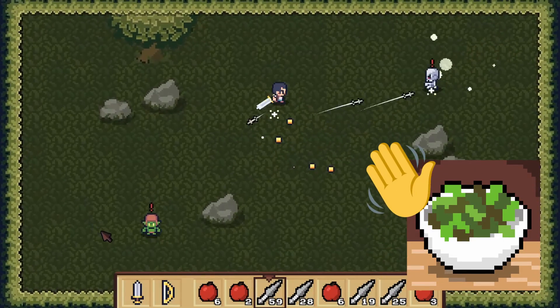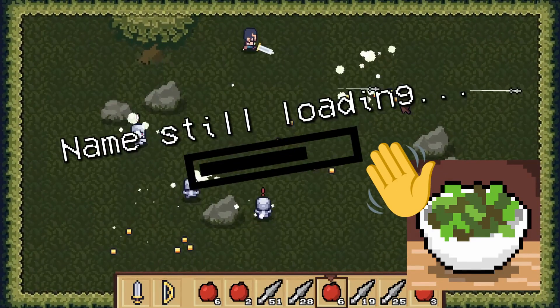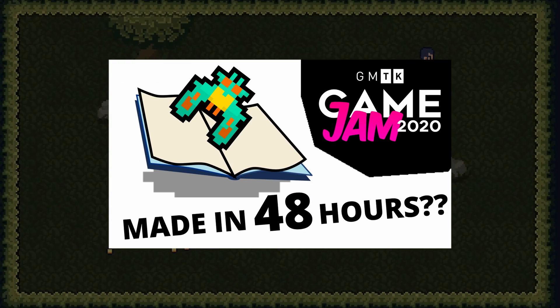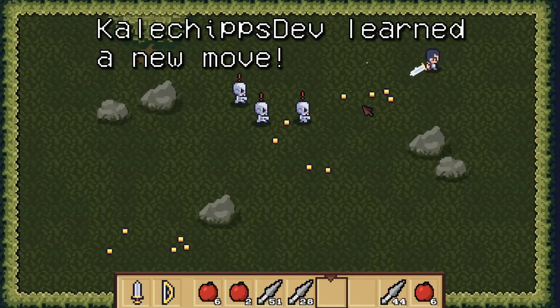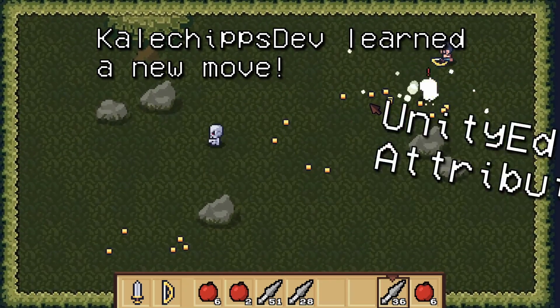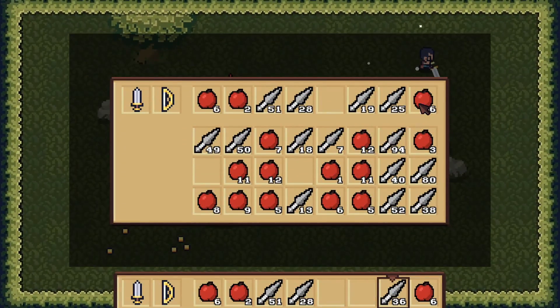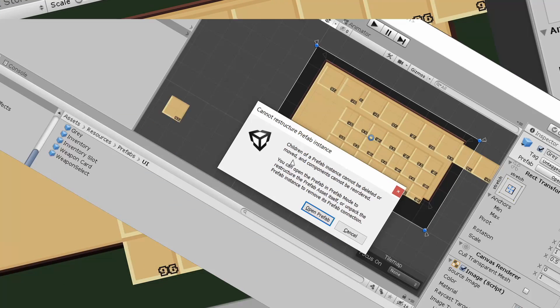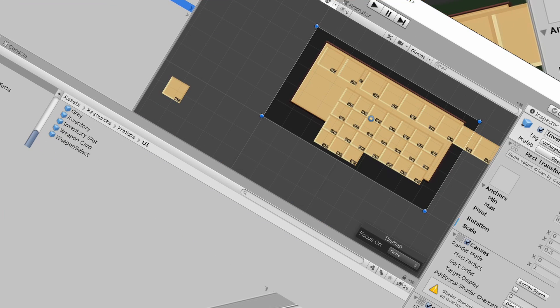Hey everyone, this is Kalechips and I've been hard at work this past week on my unnamed indie game. Imbued with brand new coding superpowers that I learned in the pressure cooker of the GMTK game jam — including best hits such as singletons, delegates, callbacks, and who could forget our favorite Unity editor attributes — I've created the most flexible, dynamic inventory system in the history of... wait, that's the wrong clip. Just roll the intro.